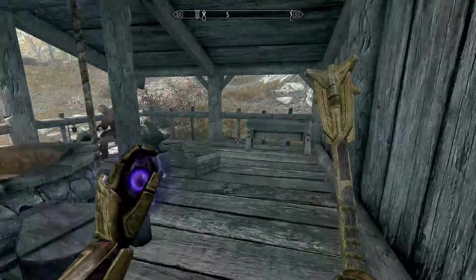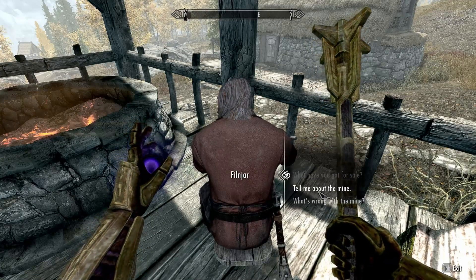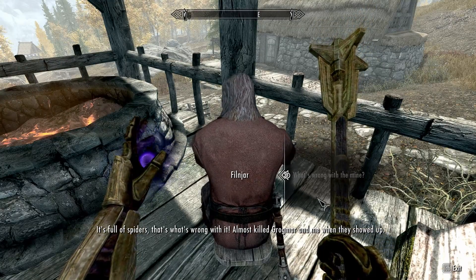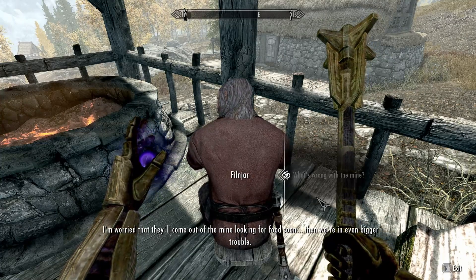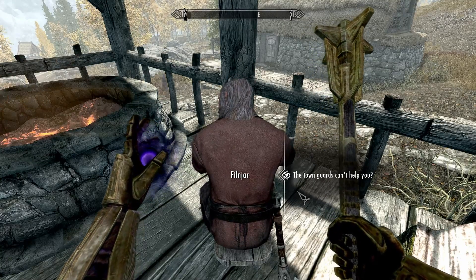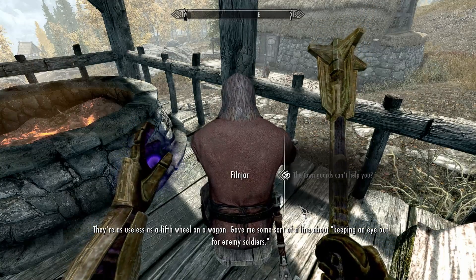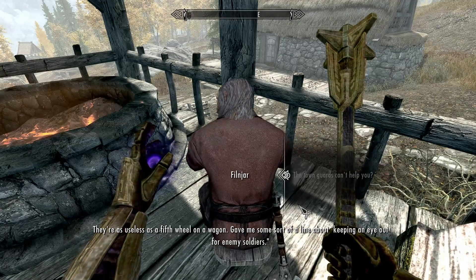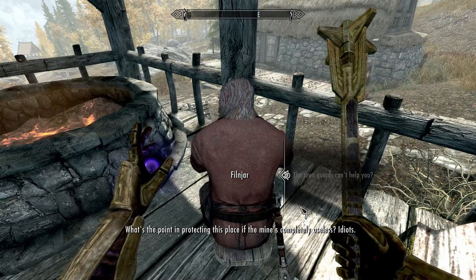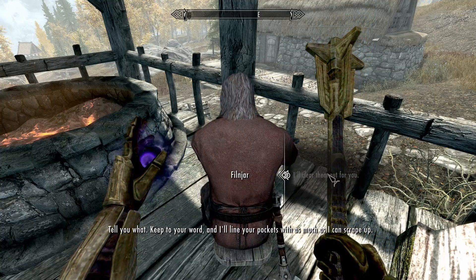A guy tells me there's trouble in the mine — spiders showed up and killed Grogmar and somebody else when they arrived. He's worried they'll come out of the mine looking for food. The town guards are apparently useless, so I agree to clear them out for a price.